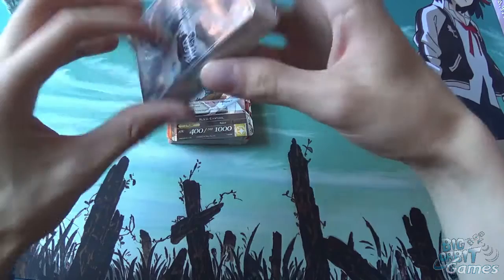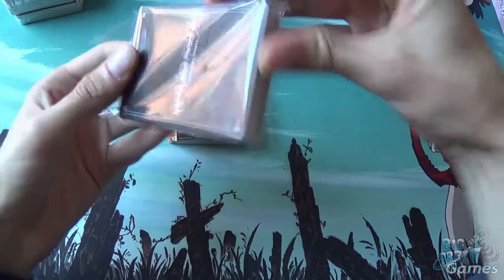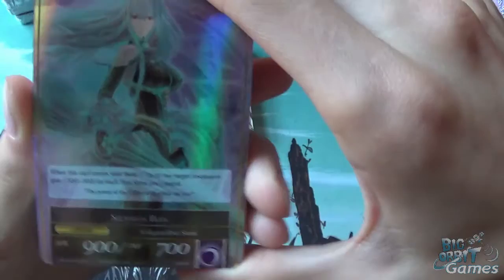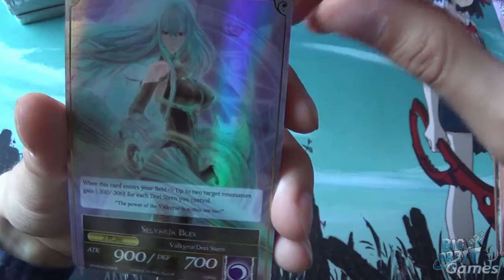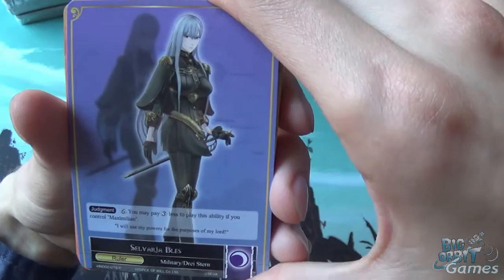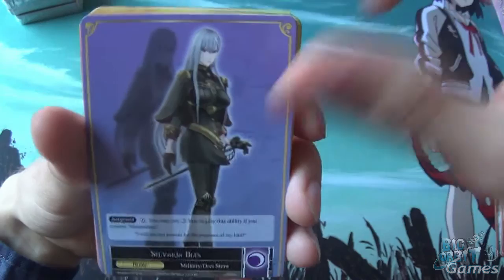So now we have the opposite of light — darkness. I remember this girl, Sylvaria Bles. J-Ruler side — when this card enters a field, up to 2 target resonators gain minus 300/minus 300 for each Dry Stern you control. Then her ruler side — pay 6 for judgment; you may pay 3 less to play this ability if you control Maximilian. That's pretty cool.